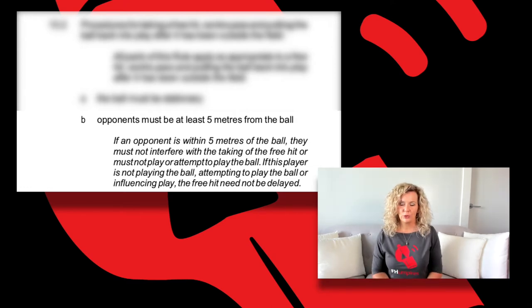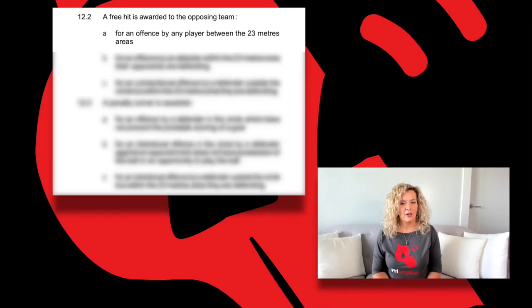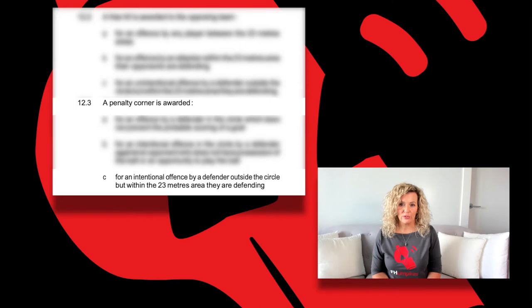Next up, we check in with rule 12.2A: a free hit is awarded for an offense by any player between the 23-meter areas. And finally, rule 12.3C: a penalty corner is awarded for an intentional offense by a defender outside the circle, but within the 23-meter area they are defending.